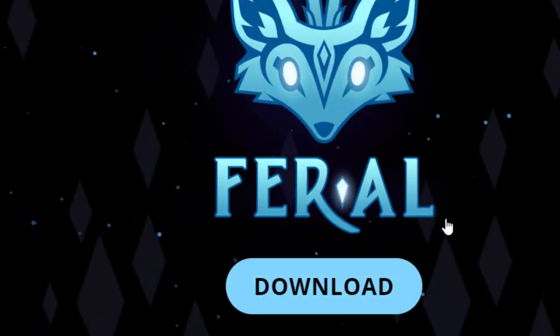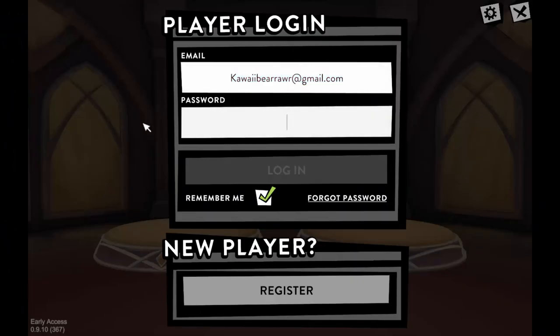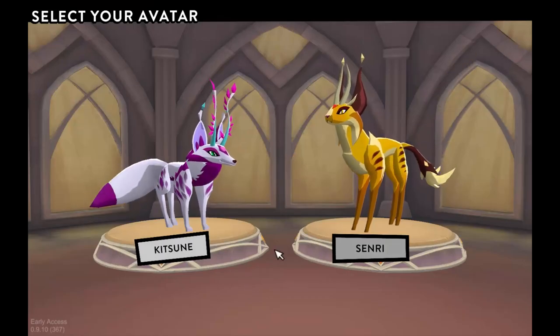After you sign up it will come up with a download option. If you need to download the game you can do it from that page. If you're registering from within the game you don't need to download it again. However if you're registering from the site you can download it from there. Once you get back, go ahead and log in.